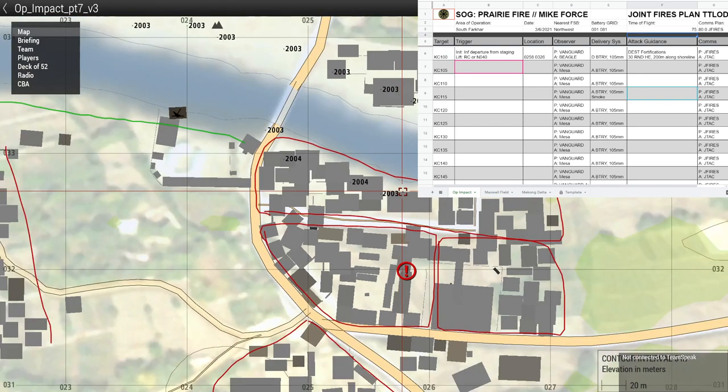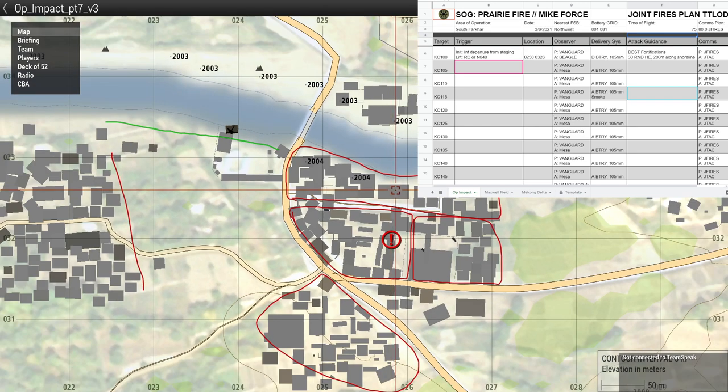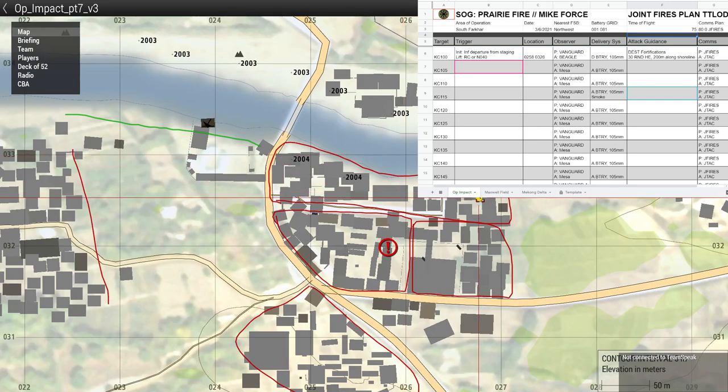The alternate option is using 'attitude,' but I prefer saying 'along shoreline' when there's something to specifically reference. If we said '200 meters attitude east-west' you'd end up with a line that looks kind of like this if they took it literally. Whereas if you say 'along shoreline,' they're going to go along the actual shoreline, and that's more of what we want.